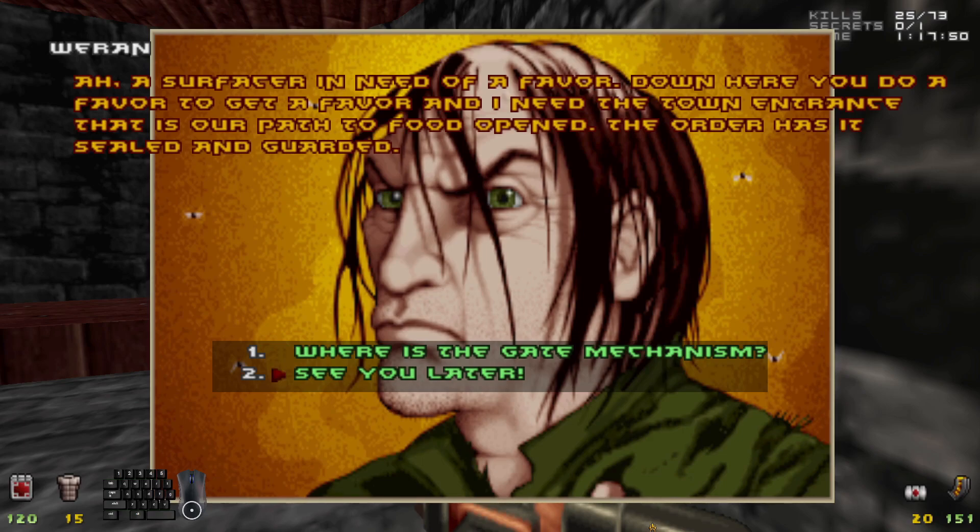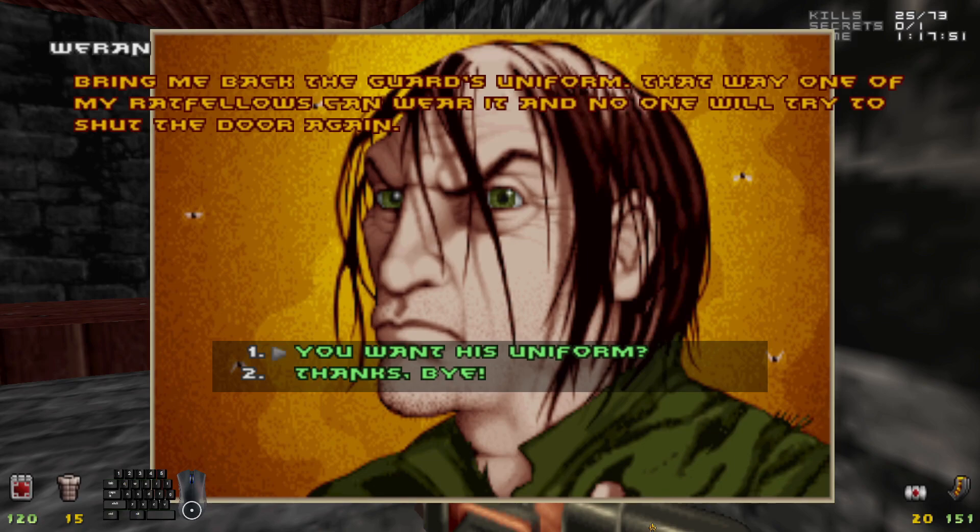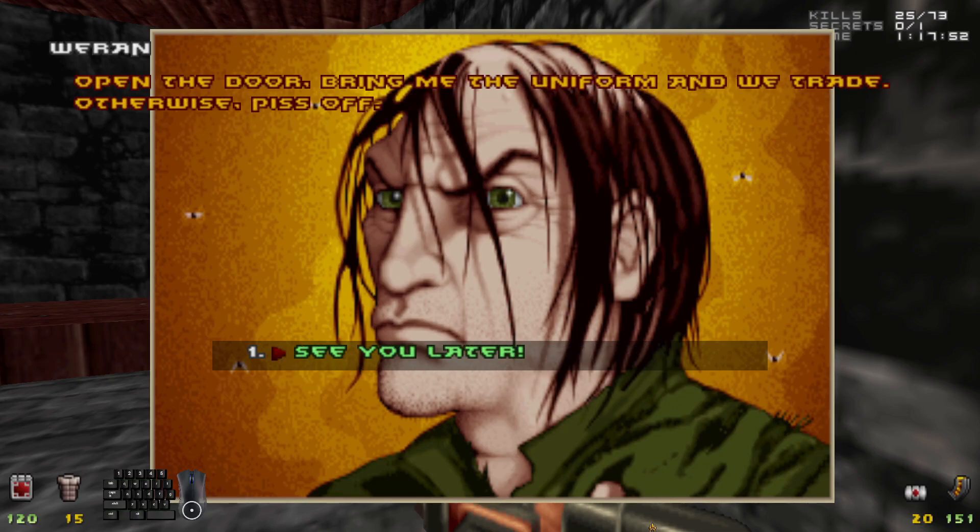Where is the gate mechanism, Mr. Peter Lorre? Do my favor first, or you will get squat from me. Everybody is so needy. How will you know it's open? Bring me back the guard's uniform — that way, one of my rat fellows can wear it and no one will try to shut the door again. Now we're shopping for the Rat King. Open the door, bring me the uniform and we trade — otherwise, piss off. I bet this guy smells really bad too, what with the flies surrounding him.